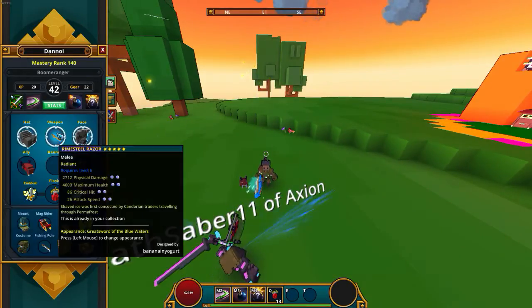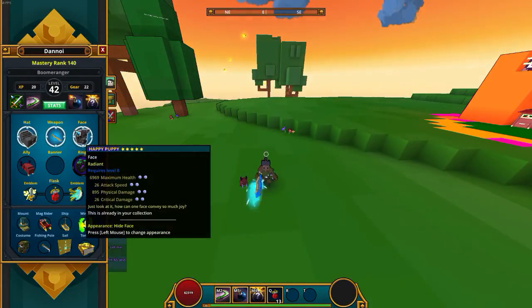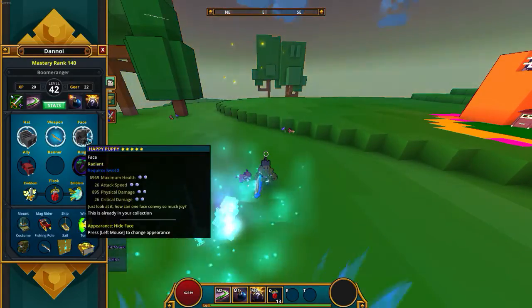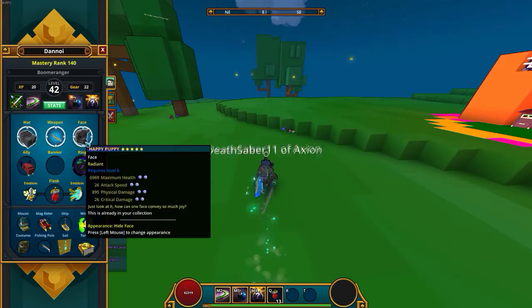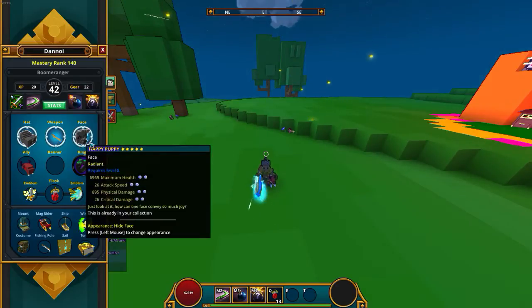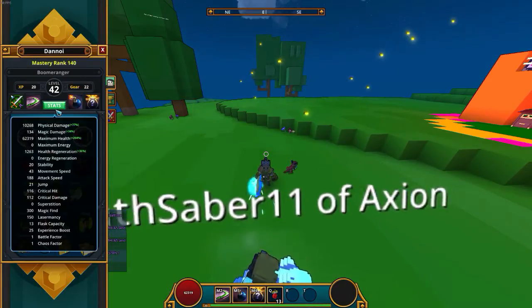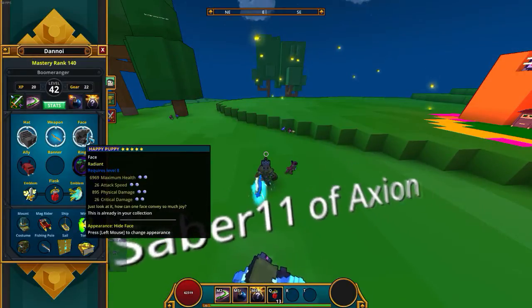Next we've got the Happy Puppy, which gives you 6k maximum health, getting me to 60,000 health as well. It has 26 attack speed, which is absolutely crucial on the Boomerangr — it helps you proc the critical strikes. It also gives 895 physical damage, which is always needed, and that actually helped me hit the 10k mark. Then there's the critical damage, which is absolutely critical on this build.